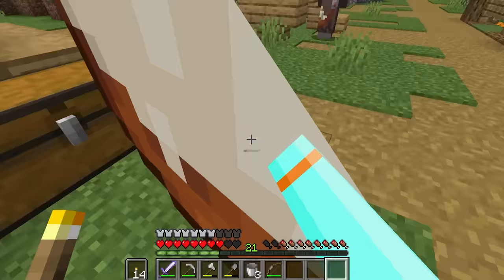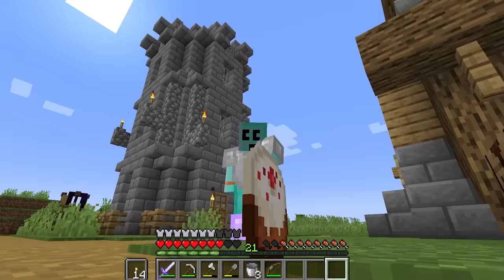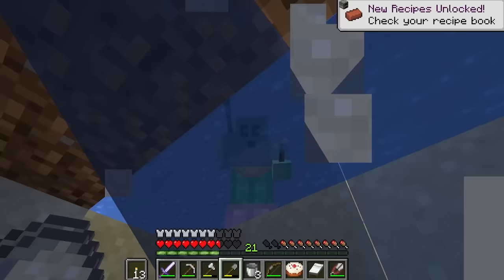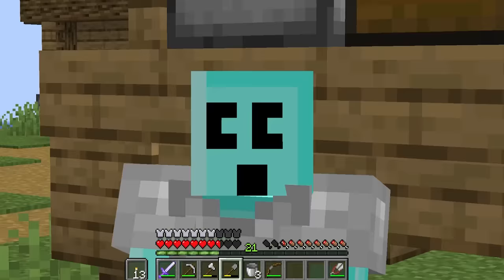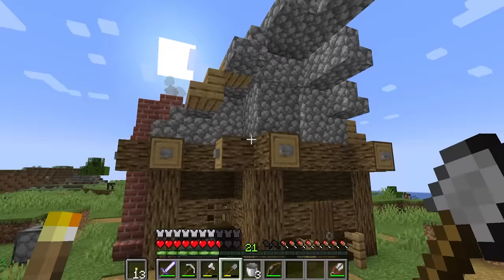We shall bow down and worship the illustrious cake. All hail cake. Sorry, I'm going a little crazy around here. Haven't slept in a while. Speaking of sleeping, let's grab ourself a bed as well. Just need some clay for bricks and then we got our homestead. One final ingredient. We've done it! We've got our home, dude. It's cozy, man. Oh, I love it.